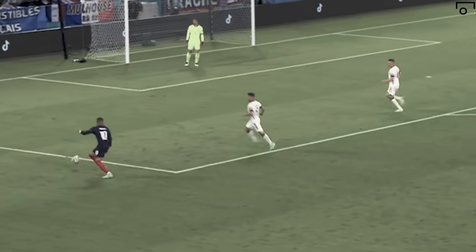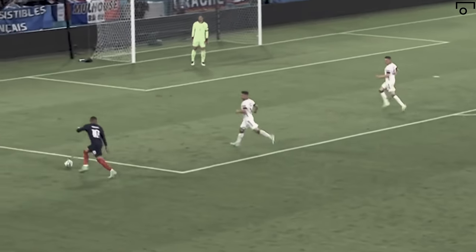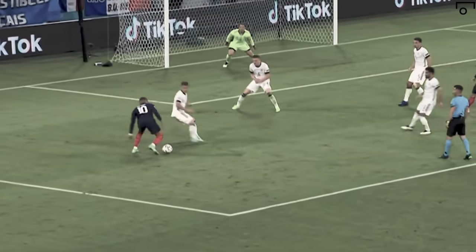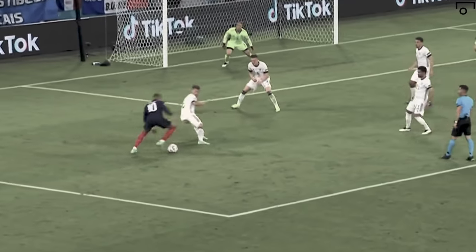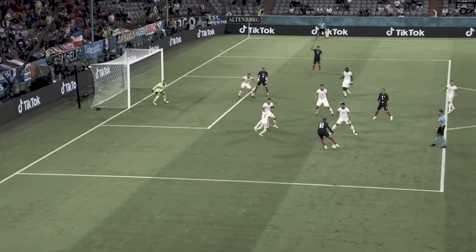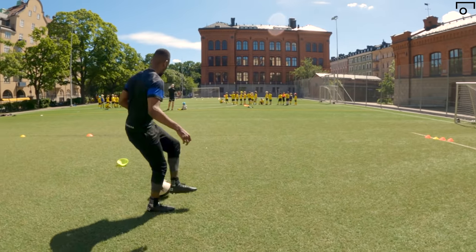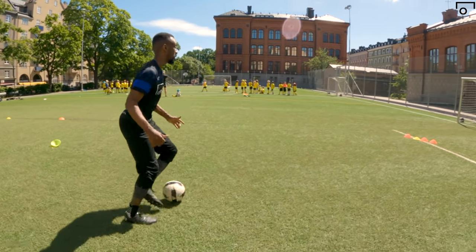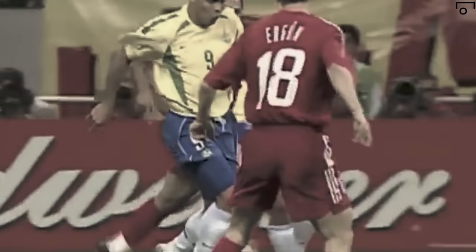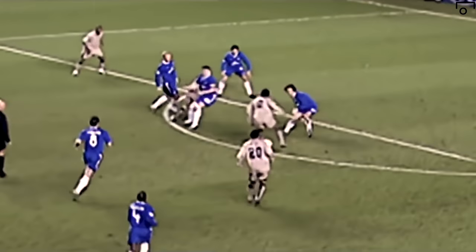Moving on to Mbappe — this goal, which unfortunately was called back for offside, encompasses a lot of what we spoke about today. Look at the cuts and the way he throws his body to look for an opening. Notice the defenders reacting and realizing that because of his actions, they cannot dive in. Then spot the second where Mbappe realizes he can just simply aim for the back post — no mess, no fuss, an excellent finish. Finally, Ronaldo highlights the best part of the do-nothing tactic, which is the element of surprise. Think of how many skill moves Ronaldo knows, and think of how surprised the goalie was to just see a simple toe poke when R9 is going 1v1. It's the entire reason he scored.